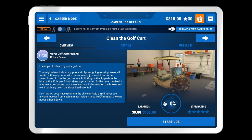I need you to clean my sorry golf cart. You might have heard about my poor cat Ulysses going missing. We've actually seen Ulysses' footprints everywhere. We're all frantic with worry. But with the ceremony just around the corner, I swear I saw him on the golf course, frolicking on the lily pads in the lake by the 13th — Par 3, but I always get a birdie. By the time I realized it was just a boisterous carp, it was too late. I slammed on the brakes and went tumbling down the slope, head over tail. Don't worry, docs have given me the all clear — said they'd never seen anyone recover from such a minor incident in so little time. But the cart needs a hose down.